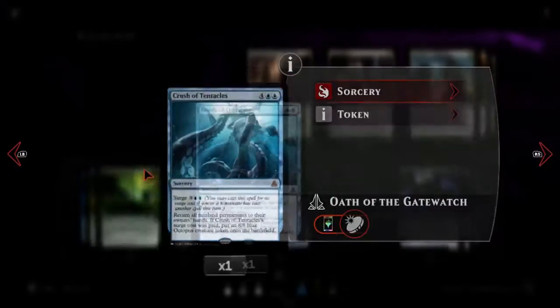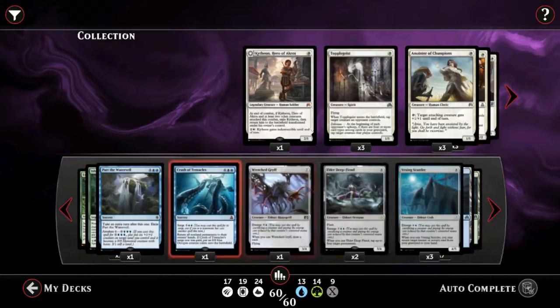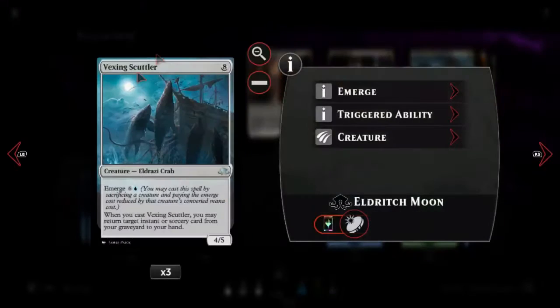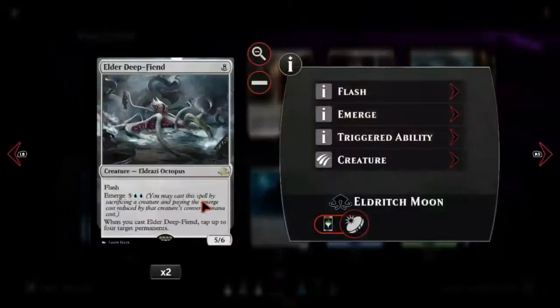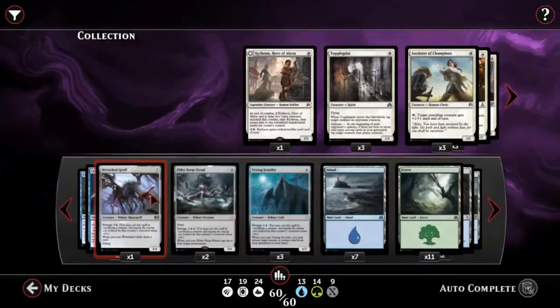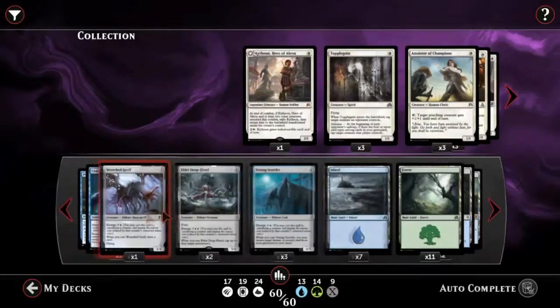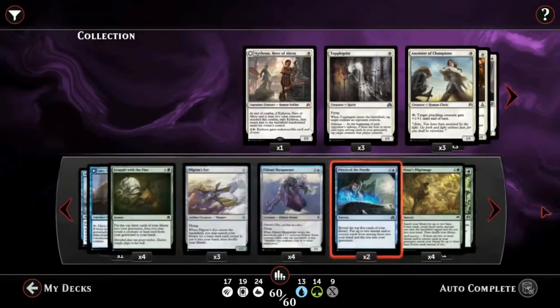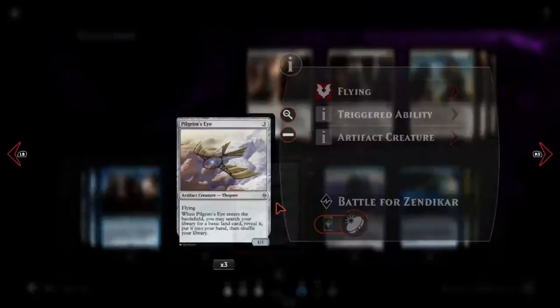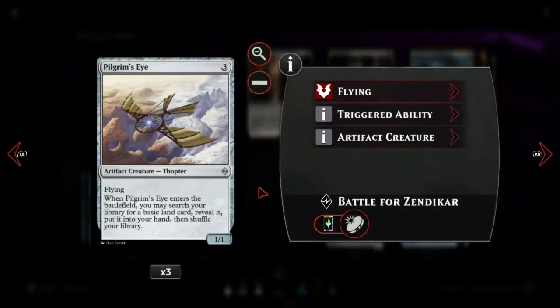We only have one because it's a mythic, so it's a huge problem for trying to do that. We have to use Vexing Scuttler, which costs eight. Because we have to use Vexing Scuttler, I just made it into a hedged emerge deck with Elder Deep-Fiend and Wretched Gryff, and it's also sort of a delirium deck, so there's a random Ishkanah in there and some other things.